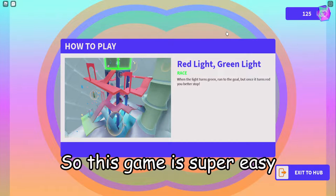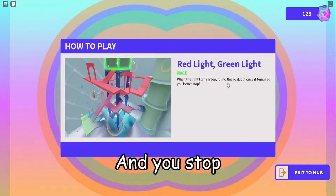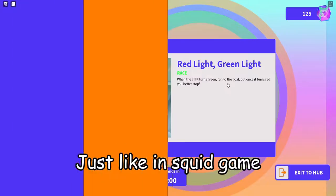Red light, green light. This game is super great. You just run when it's a green light, and you stop when it's a red light — just like in Squid Game.